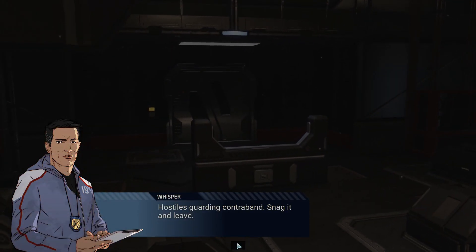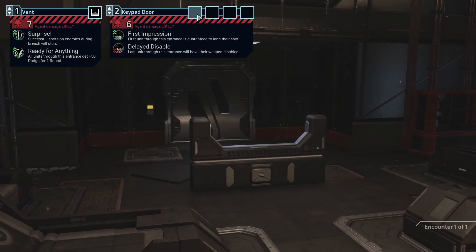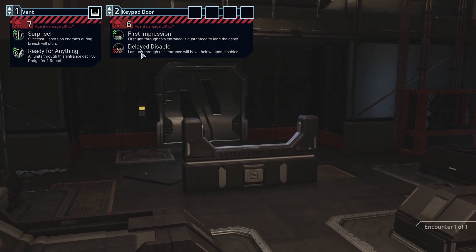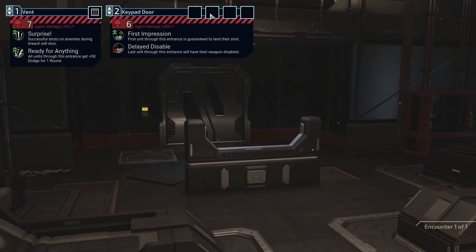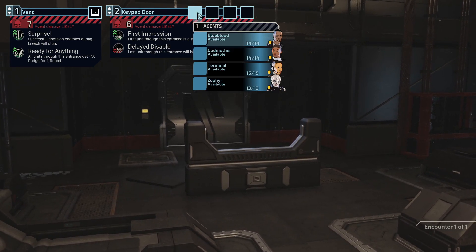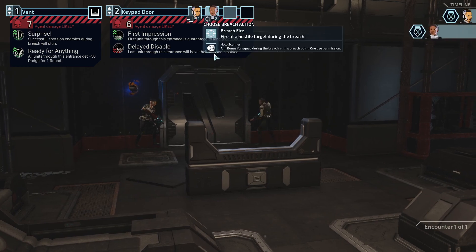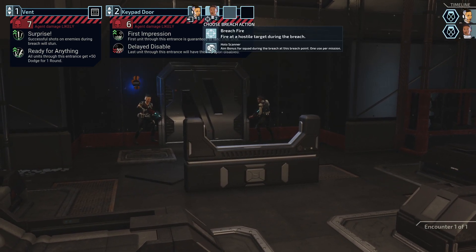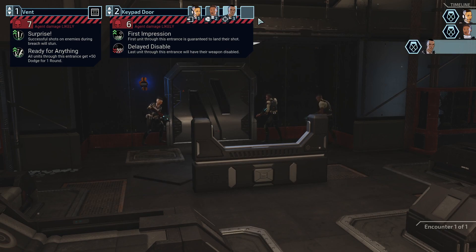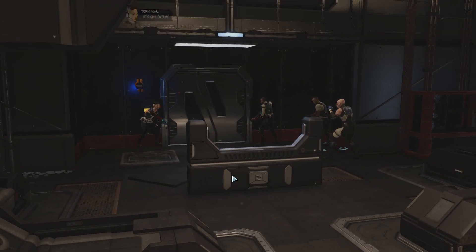Hostiles are guarding contraband — snag it and leave. Keypad door, vent. We can't go through the vent, so keypad door. First impressions: the first unit through this entrance is guaranteed to land their shot, and the last unit through will have their weapon disabled. I'd love to have Godmother go first because of her shotgun, but I want her to do the holo scanner. So Terminal up first, then Blueblood, then Zephyr — because can you really disable a fist weapon? Go time.